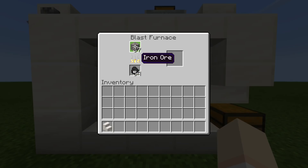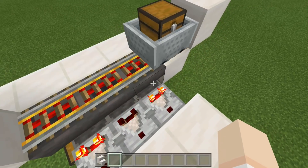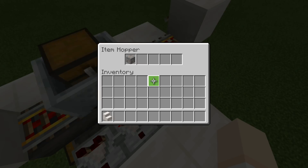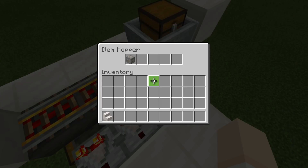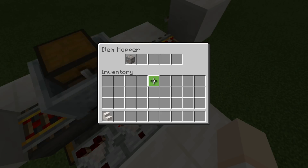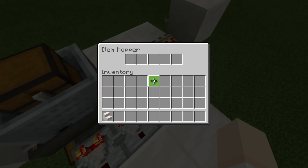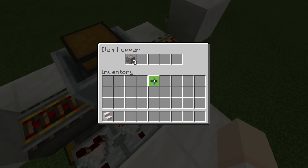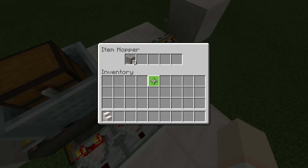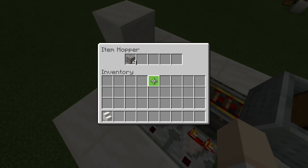This is still trying to fill up to 64. With items just flowing through because the furnace is trying to get to 64, this is going to keep flowing until the furnace down below is full. Once we get a full stack in the furnace, this is going to stop making noise. There we go — everything has gone quiet, except for this furnace here which is still trying to fill up.